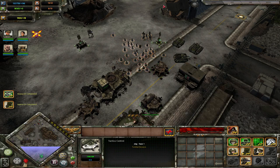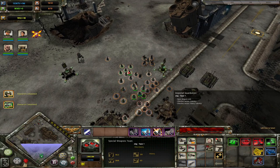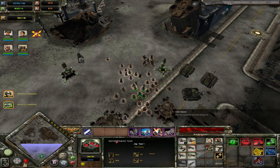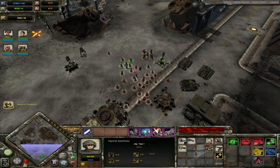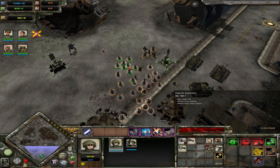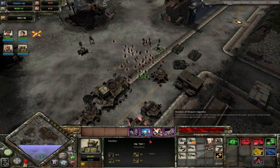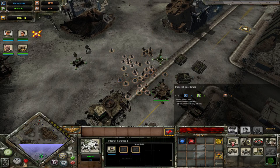Another important Tier 2 upgrade is 'Send in the Next Wave,' which makes your guardsmen cheaper and makes them better than special weapons when fully reinforced. The progression goes: guardsmen are better in Tier 0 since you can't get special weapons yet; special weapon teams become better in Tier 1; then guardsmen become better again from Tier 2 onwards as your cheap frontline. If you want straight-up damage go Kassirkin, but if you want a cheap frontline unit, guardsmen are the way to go in Tier 2 onwards.